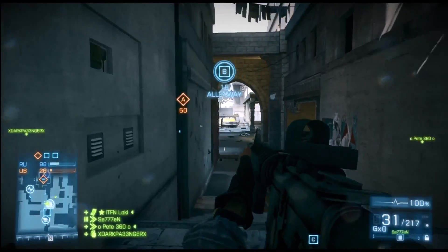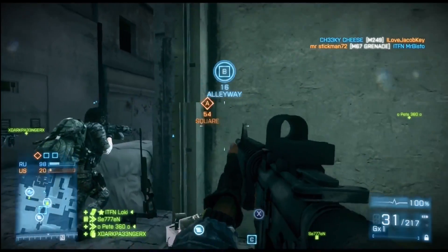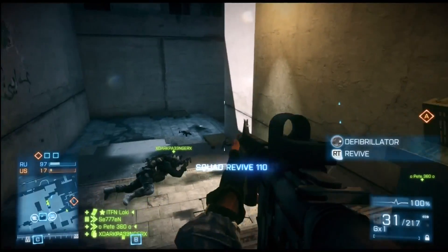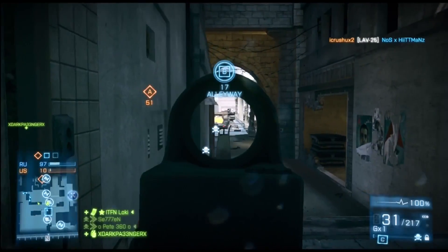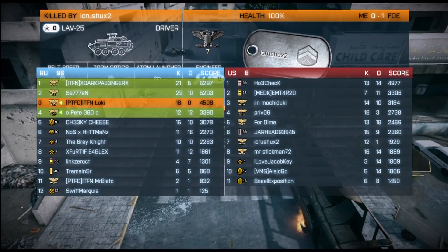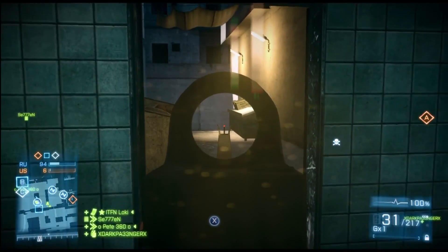Down to 98 versus 28 tickets. We've got the C flag back under control and we're holding down the B flag, pushing back the few enemies trying to come through. Only a few tickets remaining. I run forward getting a nice revive on Dark Passenger — another one of those ninja revives this replay was all about. Our entire squad is 1, 2, 3, 4 at the top of the scoreboard. I step out too long trying to light up a tank and take a tank shell in the face, but Dark Passenger comes running and picks me up to maintain that flawless KD.